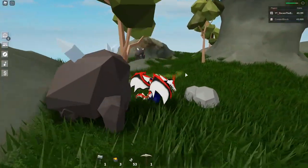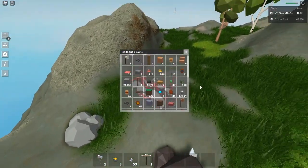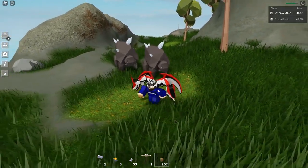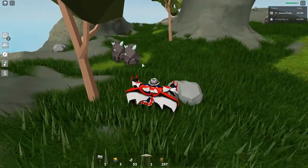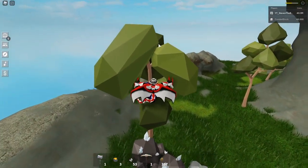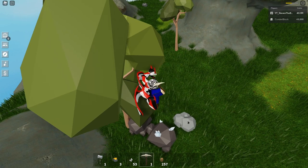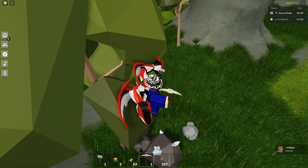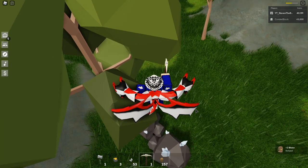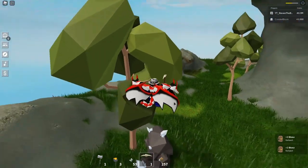You can see the mob is right here — stand on that and jump to get on the tree. Let me get two mobs so I can actually get up there. After you get on this tree, the mob should not be able to attack you anymore. Now you can just mine the ores here — pretty easy method. Just stay on this tree right here and start auto clicking.